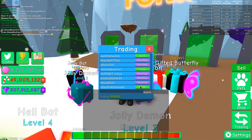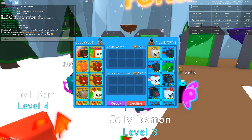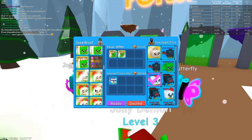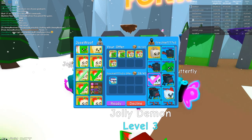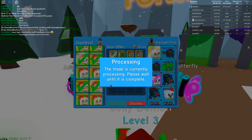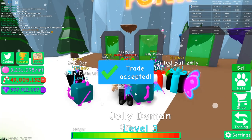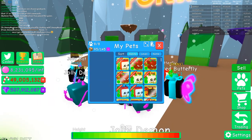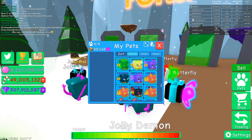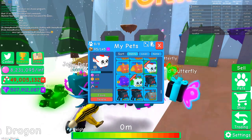Let's go ahead and try to trade with a couple people here. We'll give him some good stuff. We've got a lot of Jolly Bats and Gifted Bats that I'm not really using that much. We've got some Gifted Mouses — just go ahead and give it all away right here. And it is gone. This guy gave me something — he gave me a little Winter Dragon. I appreciate that.